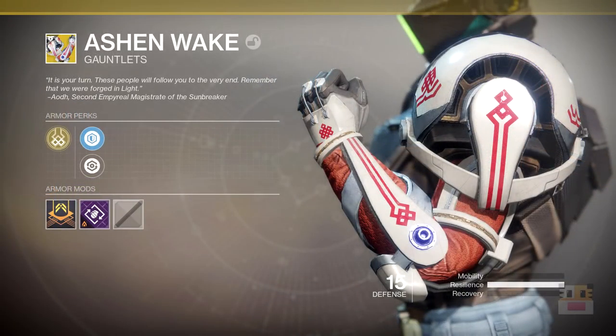Coming up next is the Ashen Wake, a new exotic gauntlet for the Titans coming with Warmind. The motto reads: 'It is your turn. These people will follow you to the very end. Remember that you were forged in light.' This is from Adoth, the second Emferial Magistrate of the Sunbreaker. The fact that it says Sunbreaker and the legendary mod has to do with a solar grenade probably implies it has something to do with solar grenades. I was speculating that maybe grenades leave a fiery wake — a solar light explosion, maybe the ground's on fire. The fact that it's called Ashen Wake implies something like that. Let me know in the comments what you think.